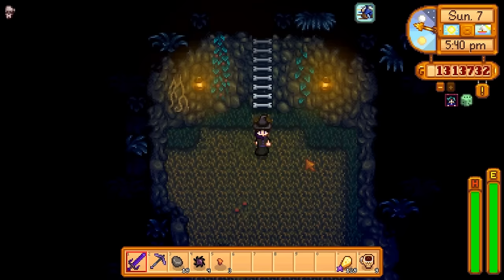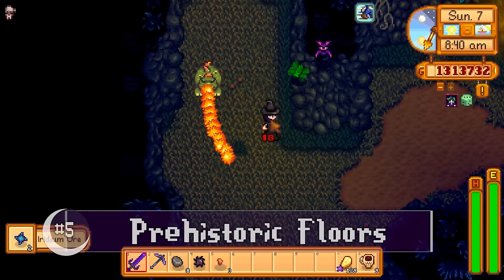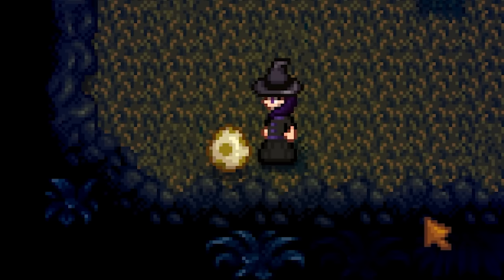On to number five. Also included with the last update, prehistoric floors can show up randomly on any level in Skull Cavern. You'll often find tough enemies like Pepper Rexes, mutant flies, and iridium bats here, as well as things to forage such as fiddlehead ferns — and of course dinosaur eggs.